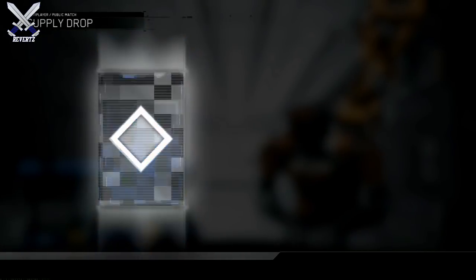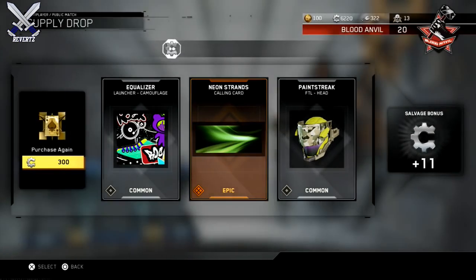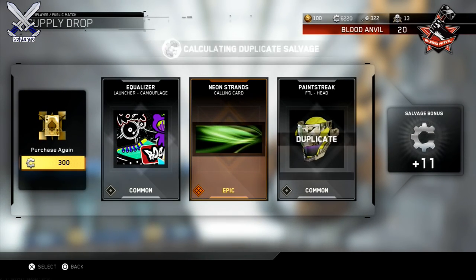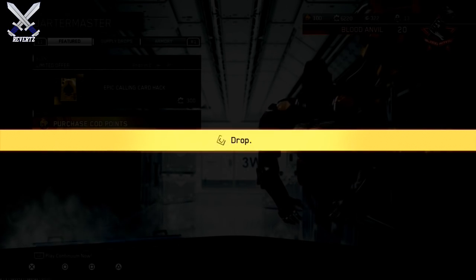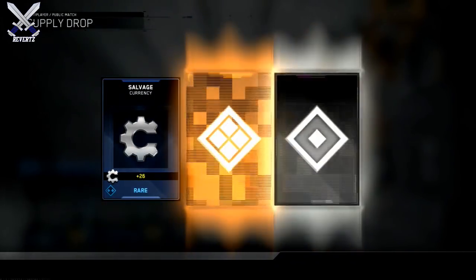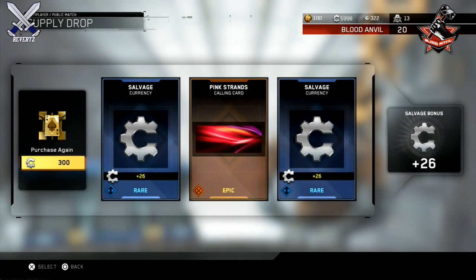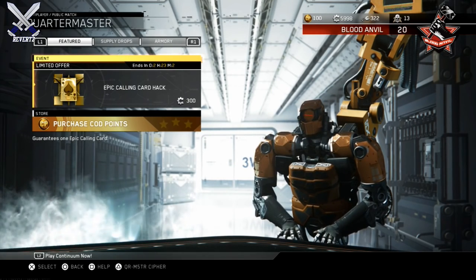The good thing about this hack is you can get a lot of stuff besides calling cards. You are guaranteed one epic calling card, but you can also get weapons and double XP tokens, which is very cool. Don't expect to get any good weapons though — I got three weapons, two were commons and one was a rare duplicate. You do actually end up making up the salvage if you get the salvage bonus. In the gameplay here I got two 26 salvage bonuses, so sometimes it could cost less than 300 or you can actually make up that salvage.